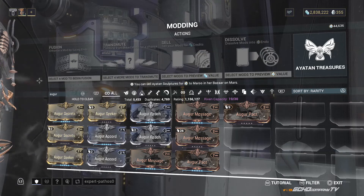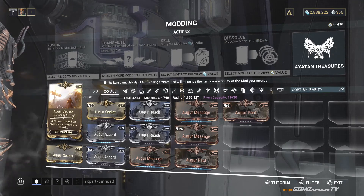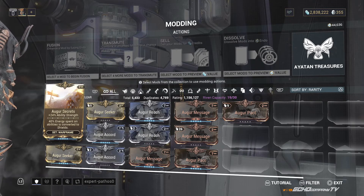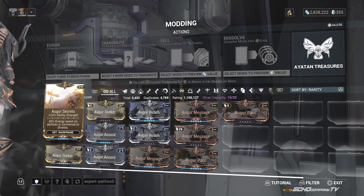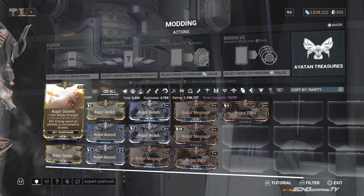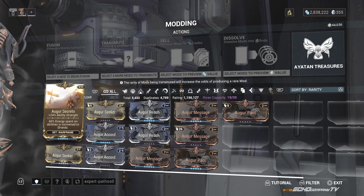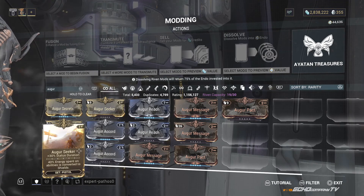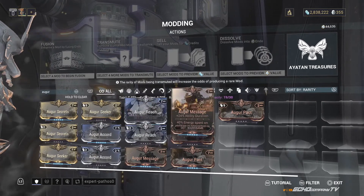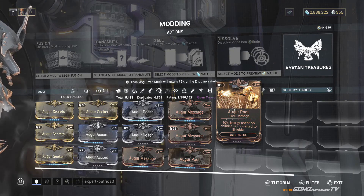In case you're wondering about what the Augur set is, here's a couple of examples. Augur Secrets is a really popular mod — it gives you plus 24% ability strength, and the more of the Augur set you use at any given time, you increase the bonus where 40% of energy spent on abilities is converted to shields. So essentially, when you use abilities, 40% of that energy goes into your shields — it's kind of like shield gating on demand if you play your cards right. Augur Seeker gives plus 30% status duration. Augur Accord gives plus 180% shield capacity. Augur Reach increases your ability range. Augur Message increases ability duration. And Augur Pact is for your pistol and gives increased flat damage.